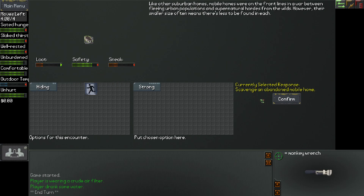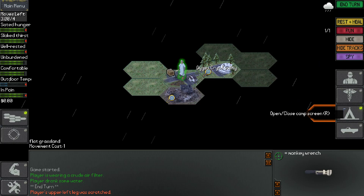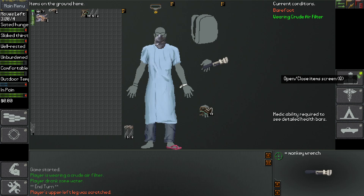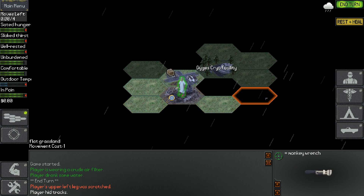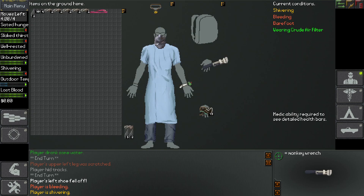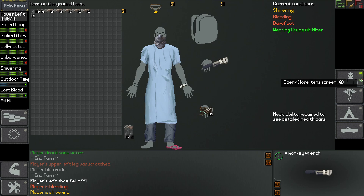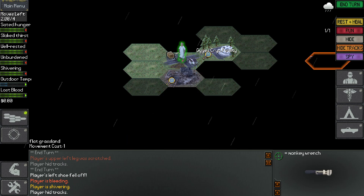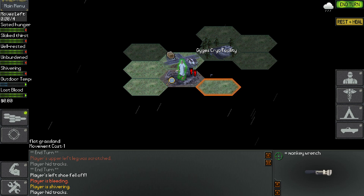One more mobile home to check out. Cut on some broken glass — it'll sting a while but isn't anything serious, that's good. It's getting mighty cold, we're shivering. Did we lose our flip-flop? We're bleeding and shivering but by golly we're going to find that flip-flop. I don't know, maybe it fell off our foot — they flip and they flop, so that wouldn't be too surprising.